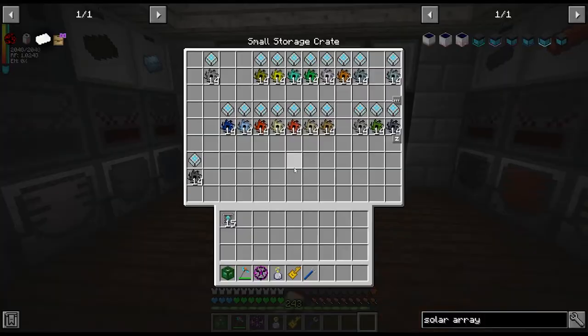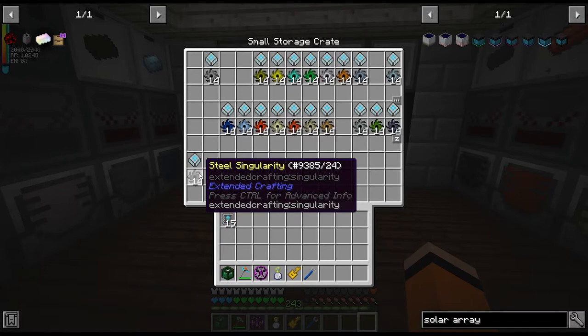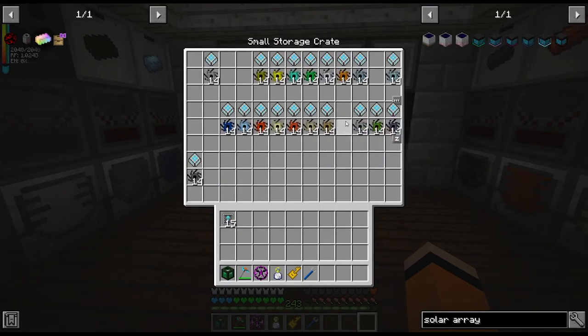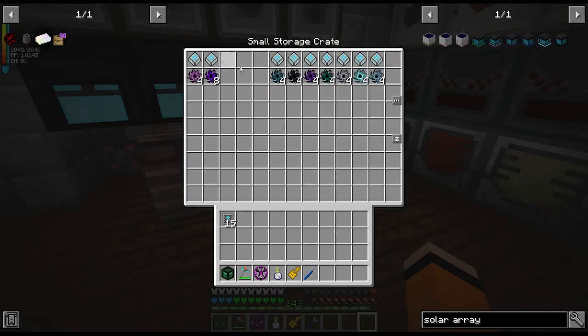I'll show you what I've got so far. So these are all the ones we have — this is the last one in the row, steel. It's just these two slots, so three, four, five, six, seven more to go and there's four currently running. Actually there's this box as well, so ten more singularities to make.